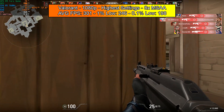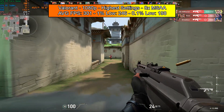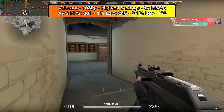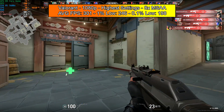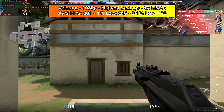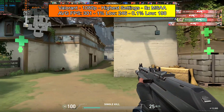Moving on to Valorant, also an easy-to-run title. Once again we're running at 1080p with the highest possible settings and 8x MSAA — everything cranked up to the max. This game actually performs even better than CS:GO, with an average FPS of 301, a 1% low of 246, and a 0.1% low of 198. This card still holds up — it's crazy to think it was released seven years ago.